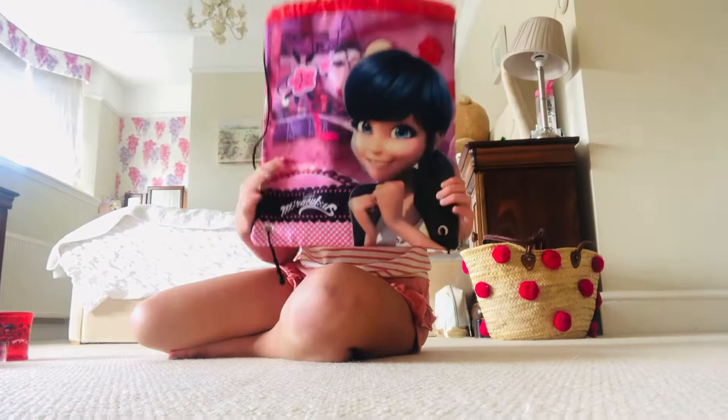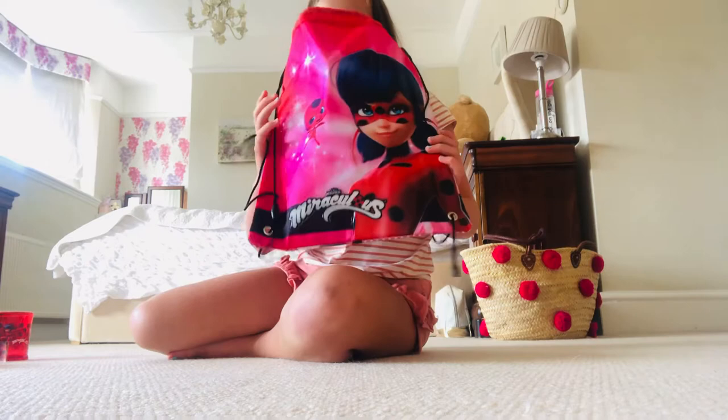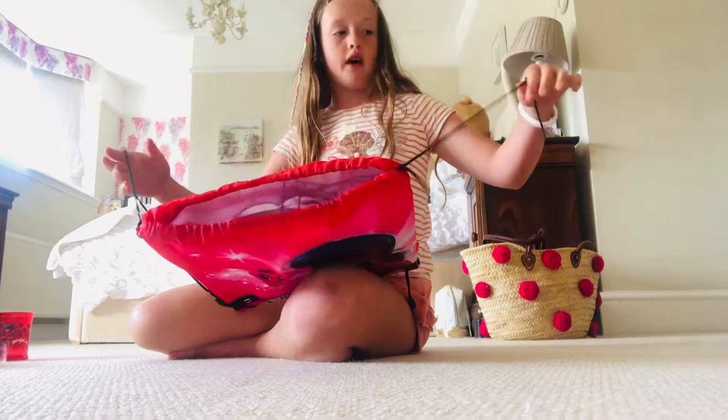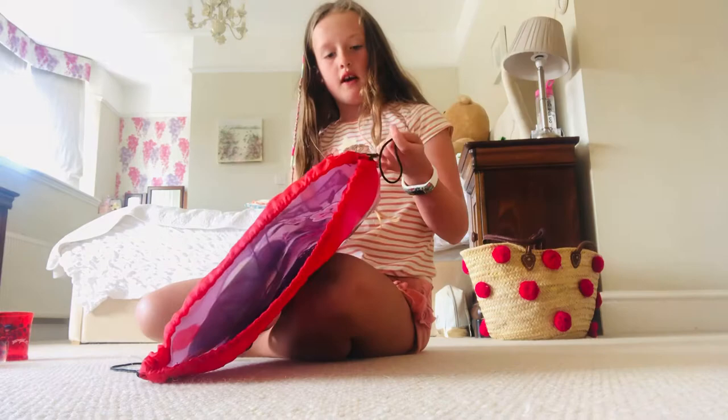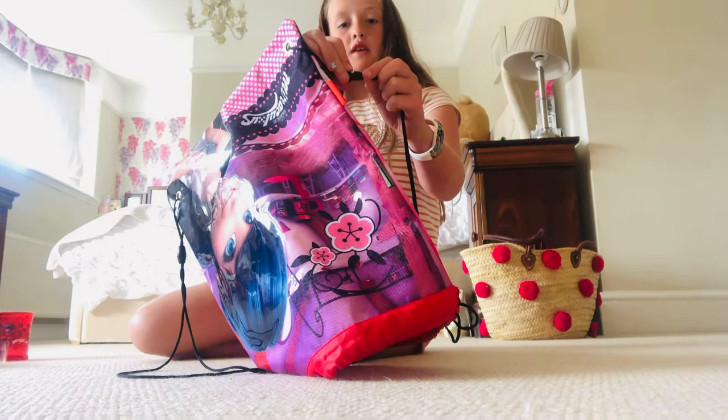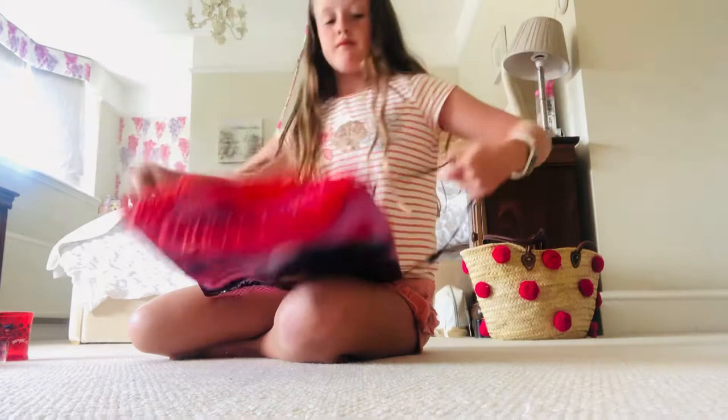The next thing I got is this drawstring bag with Marinette on the side. It's got lots of space and was really good to have at the airport. One of the straps has come undone, but they're easy to reconnect — you just put the two parts together until it makes a click and voila!